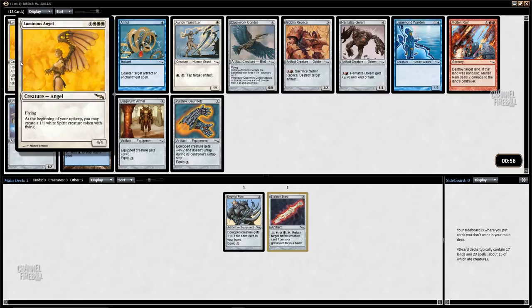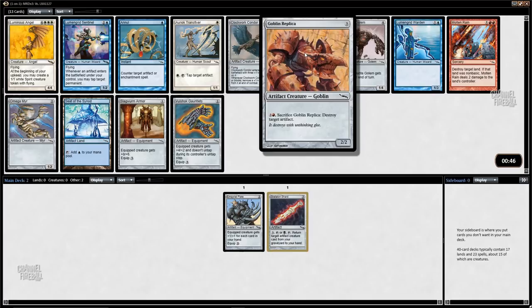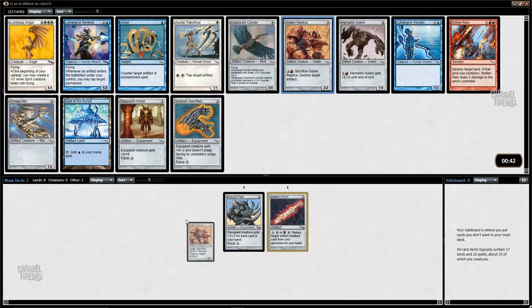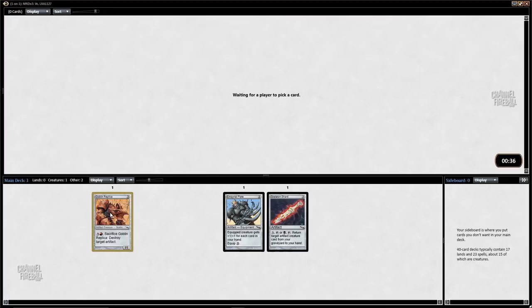Luminous Angel is a 4/4 flyer for 7 mana that gets you a 1/1 spirit every turn, but 7-mana cards are not that good in this format. I like Goblin Replica a lot — it's a fine card and works well with Skeleton Shard as repeatable artifact kill. Plus, they're both easy to splash. We will be taking Goblin Replica here.